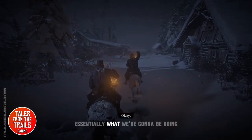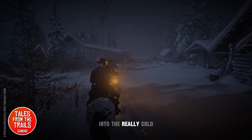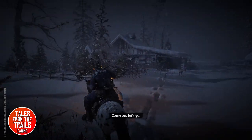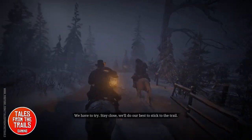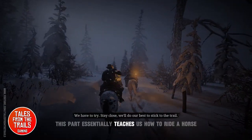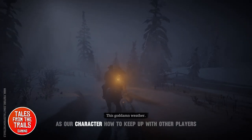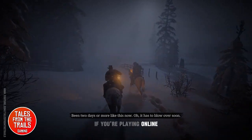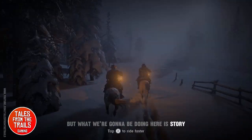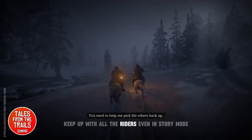We're going to be heading out with Dutch into the really cold, dark, bleak wastelands around Colter. This part essentially teaches us how to ride our horse as our character, how to keep up with other players if you're playing online — but what we're doing here is story mode. It teaches you how to ride faster, slow down, and keep up with all the riders.